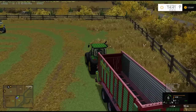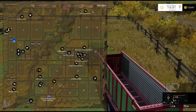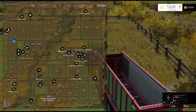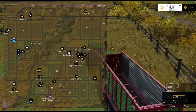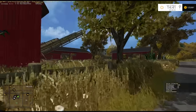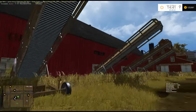We'll put the chaff down first, and then take it up to the cows. I didn't realize how far they were from here. We'll take it up to the cows and make some TMR. Actually, let me just double check — can we just drop it over here? Yeah, so we can just make the TMR over here.